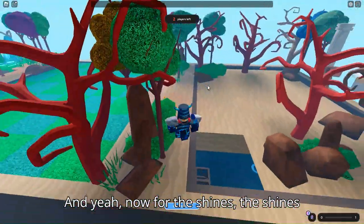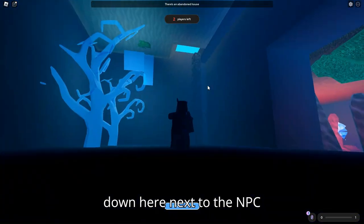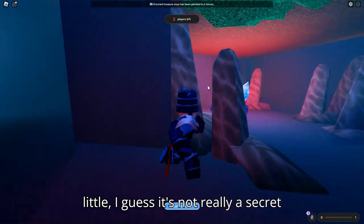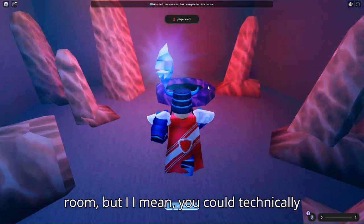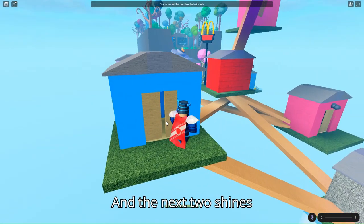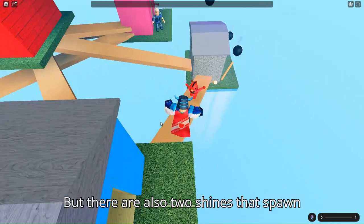Now for the shines — they're actually very easy to get. The first shine is down near the NPC, and you'll find it in what you could consider a semi-secret room. The next two shines are found in the obby.